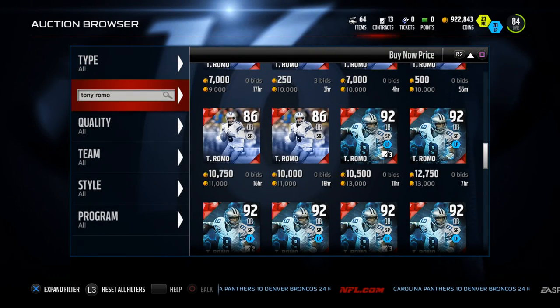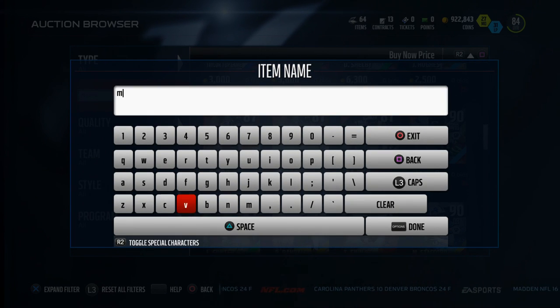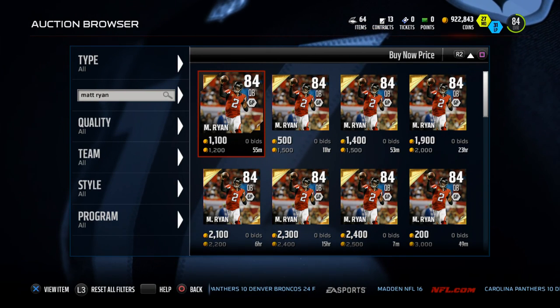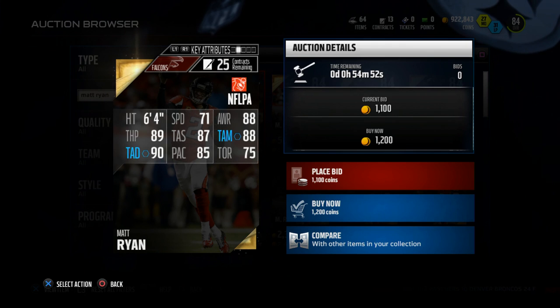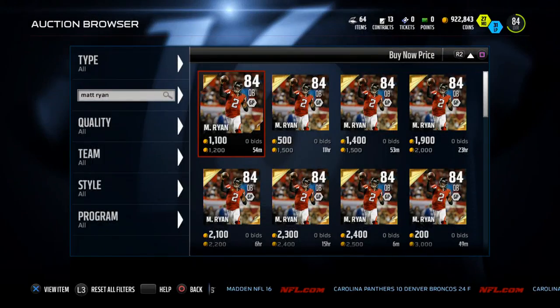I also wanted to recommend one other quarterback — actually two versions of this quarterback. For a super cheap, dirt-cheap option if you're just starting out, check out this 84 overall Matt Ryan card. He's very inexpensive on the market right now, but take a look at some of his stats — really good for a beginner quarterback: 87 short accuracy, 88 medium accuracy, and 90 deep accuracy.